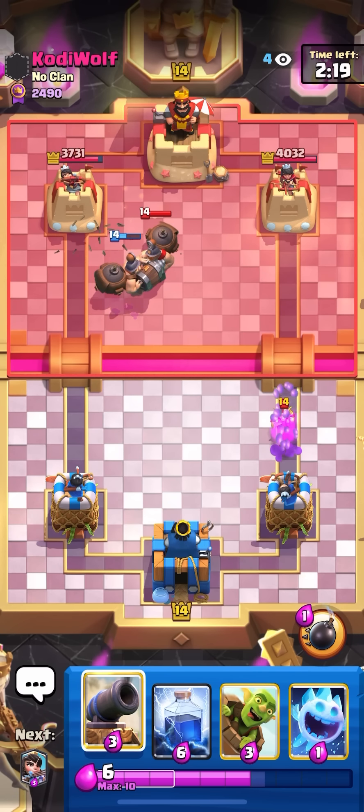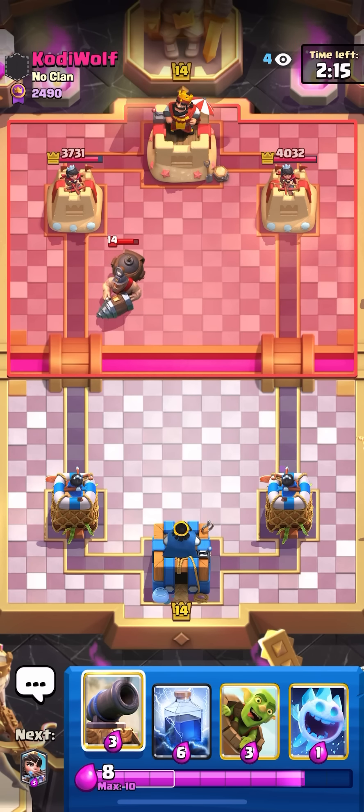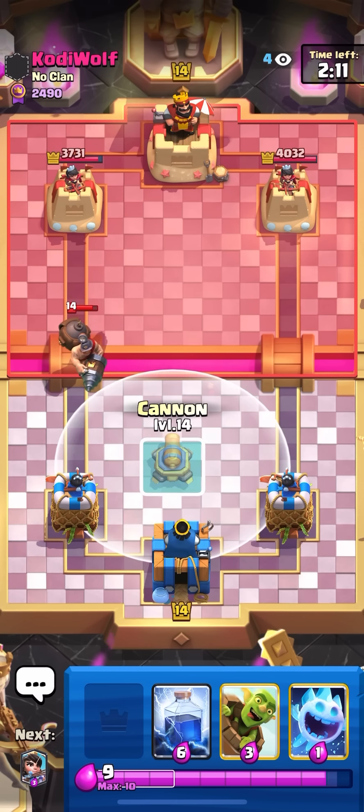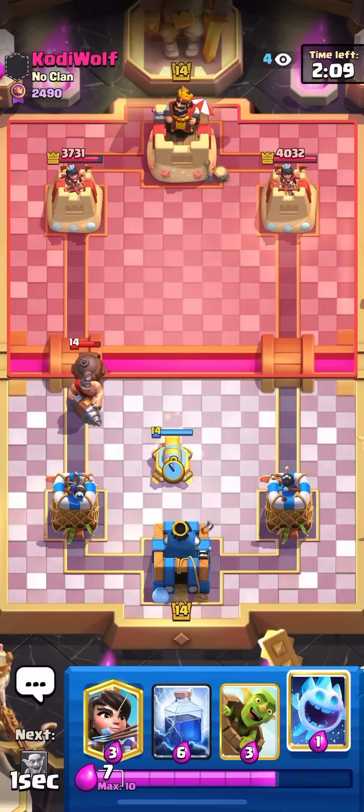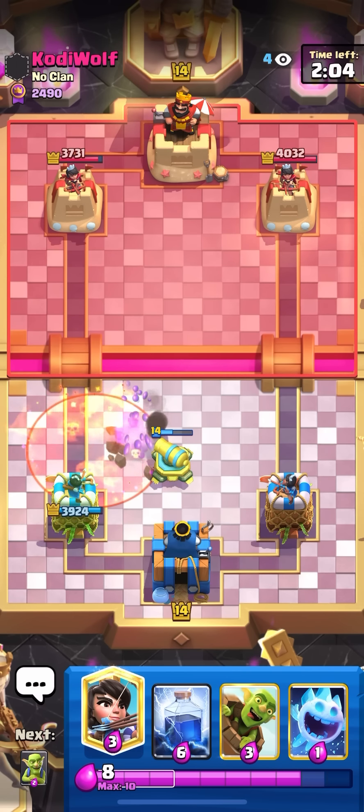He goes for mighty miner. I'll go for a cannon on his mighty miner. It's kind of bad though, because if he poisons my cannon and then goes miner wallbreakers, I don't have anything for it. Look at my hand — princess, lightning, goblin, barrel, and ice spirit. I don't have anything at all.